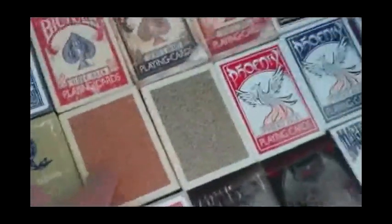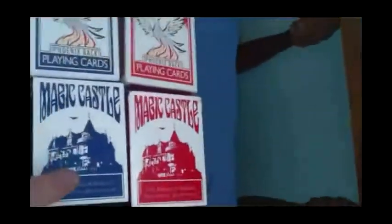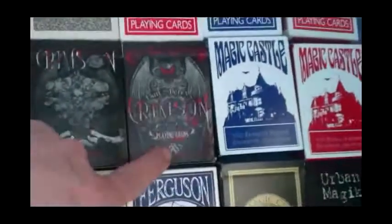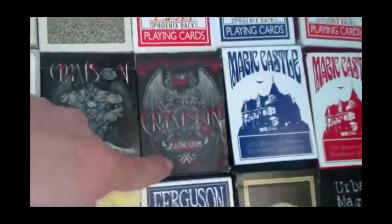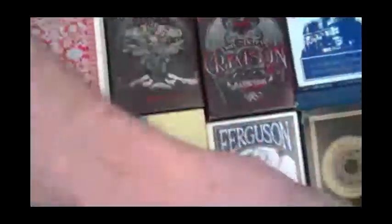Then we've got Virginia Slims in red and blue. Phoenix in black, red, and blue. And this is the Rainbow Deck. Magic Castle in red and blue. The Dan Spiri Crimson Deck — I've done a review on it. And this is his second version, the Crimson Resurrection. Pretty cool.